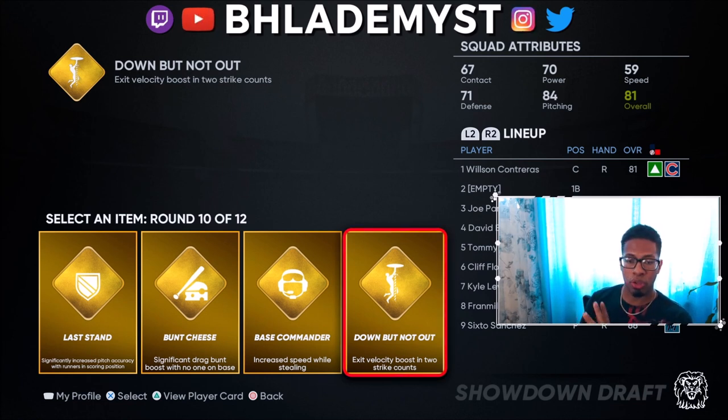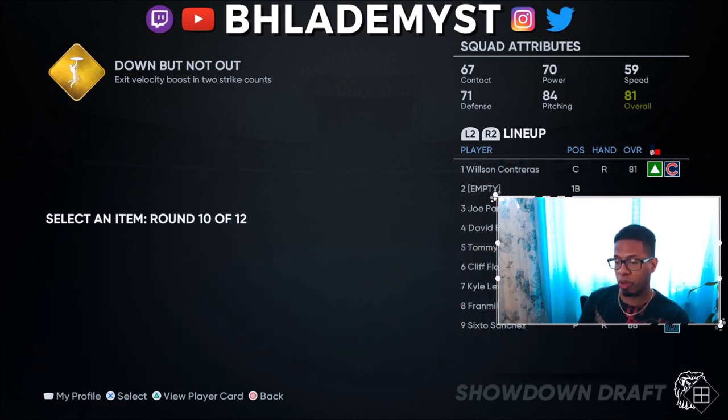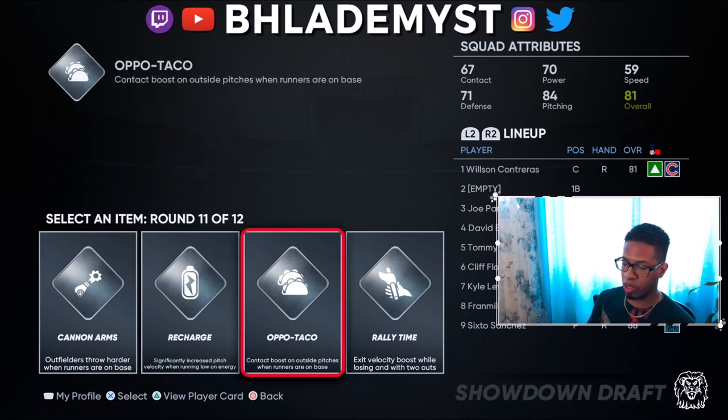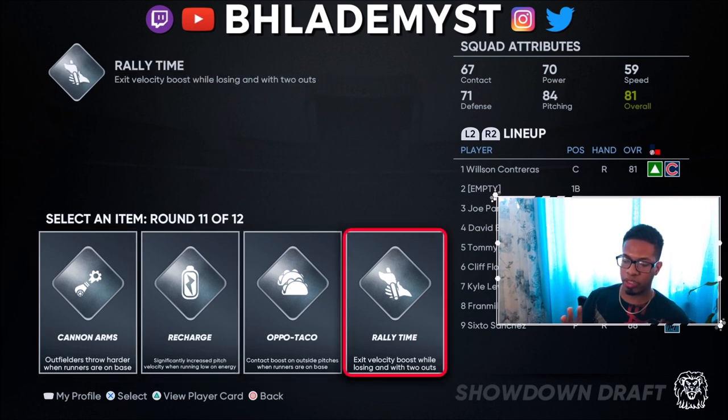When you have an exit velocity boost that activates on two-strike counts, you might want to wait until two strikes — but if you're comfortable hitting, just follow the pitch with the PCI every time. This is an example of a bad silver round: none of these perks are great. The only usable one is Rally Time, which increases exit velocity while losing with two outs. It won't help until we have two outs, but out of what's available it's the best option.